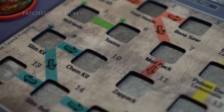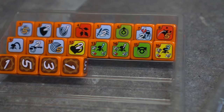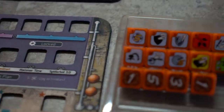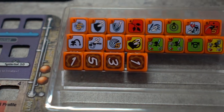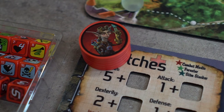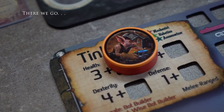Each character also needs their dice — 16 skill dice and 4 stat dice. Place these next to the character mats. Next we will take each character's chip and give them the requisite health: Picket gets 5 health chips while Tink starts with only 3.